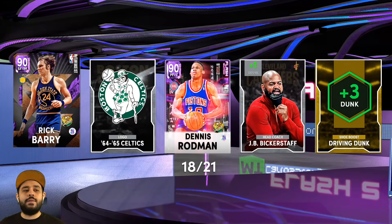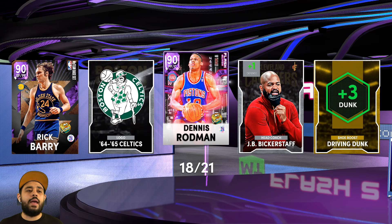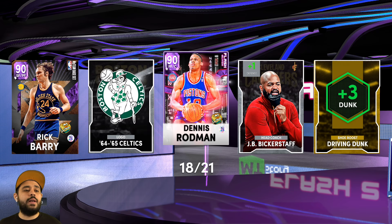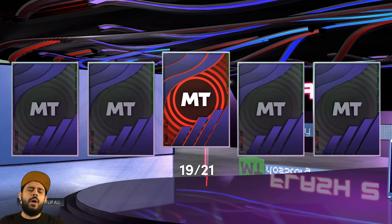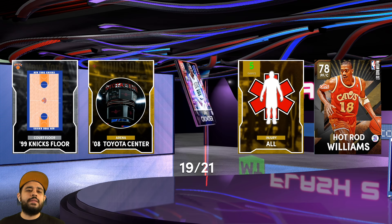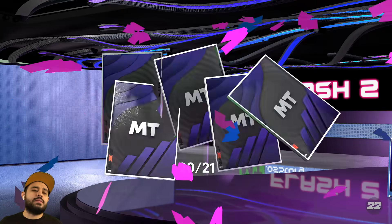Rick Barry, just blessing the packs with double shakes. But 2K's gotta update it where that could have been Anthony Davis and Dennis Rodman, or Scottie Pippen and Rodman - you should be able to pull multiple cards if you get double shakes. I'll take a double shaker though - first big diamond, first double shake. What else is gonna happen? Pack 19 - I keep seeing things, I think I'm just tripping.